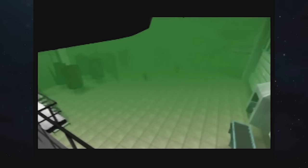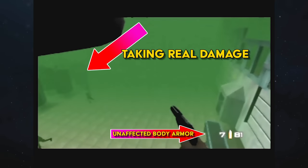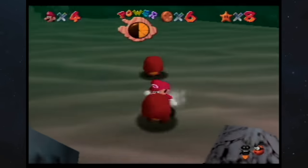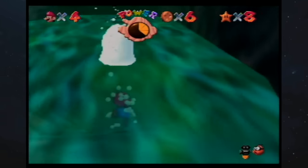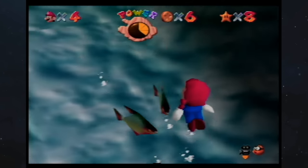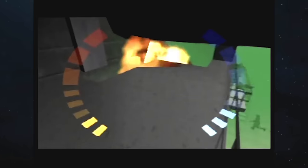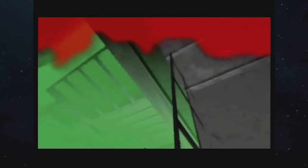When you take toxic gas damage, you take that damage directly and it doesn't affect your body armor. This makes sense, of course, because why would your body armor protect you from toxic gas? But it's interesting that the developers had enough foresight to program this properly. Compare this to Super Mario 64, where the health bar and oxygen bar are the same thing, so a quick swim can replenish your entire health. Kudos to the GoldenEye devs.